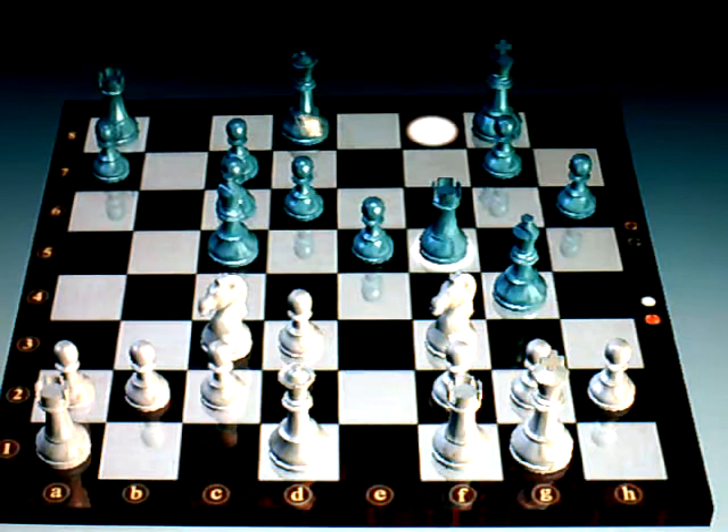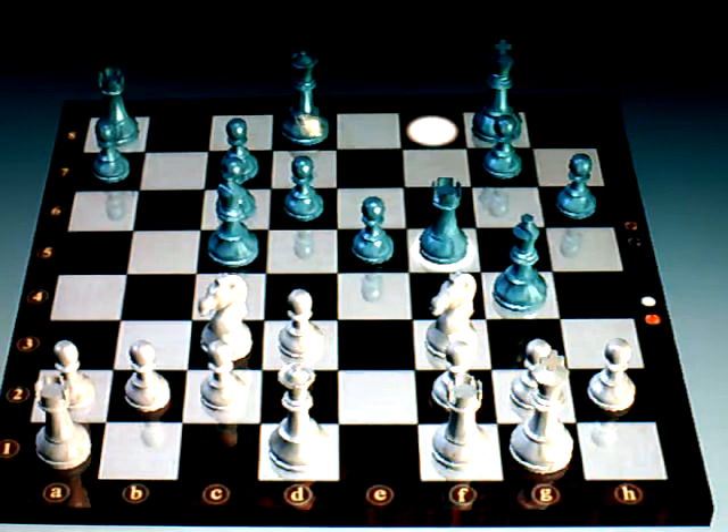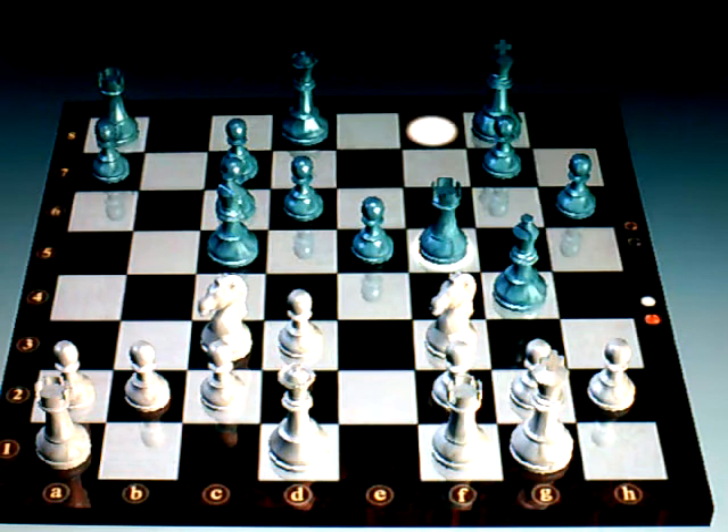My 8th rank is now open. I can start moving my Queen over, moving my other Rook over, and it's going to be bad news for White. He brings his Queen up to defend — I'm not really sure if that was the best move there. He was still defending that Knight and is still pinned to it, but he's trying to gain a position on the E file, so that was his reason for that move.